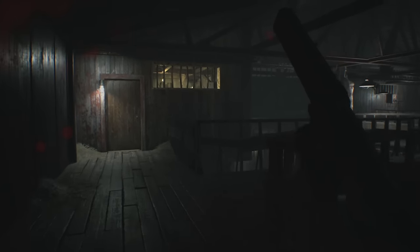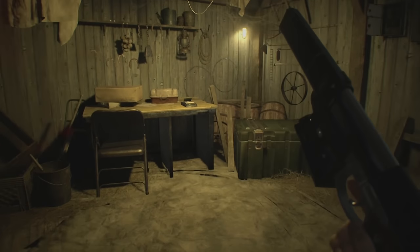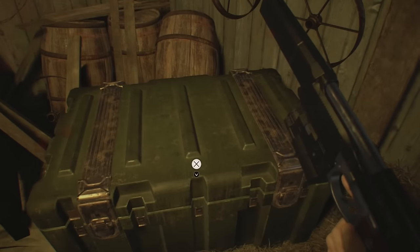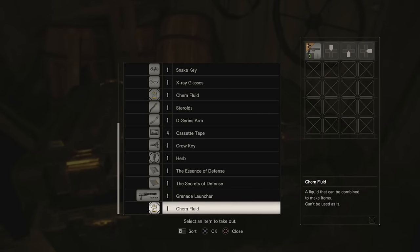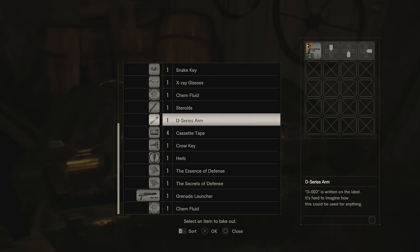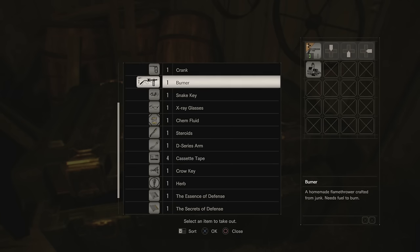All you have to do is load up any game after unlocking infinite ammo, then head to a storage box and it will be in there. You'll get a message saying these items have been unlocked. Just find it, place it in your inventory, and that will be it — it works for all weapons.